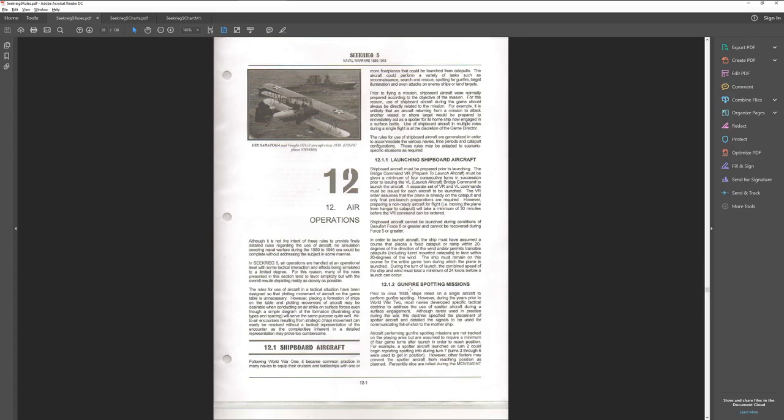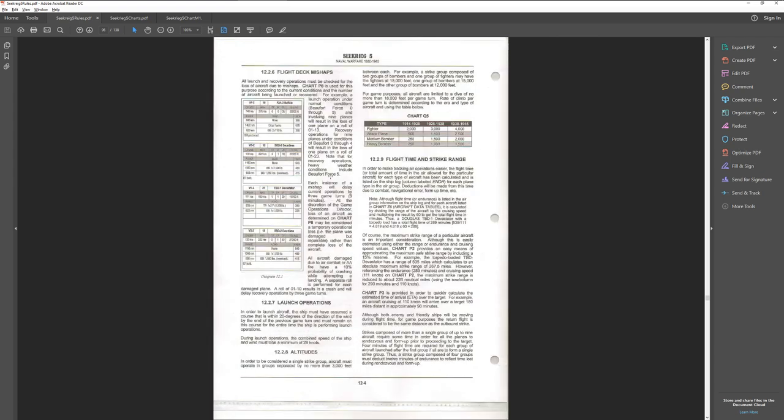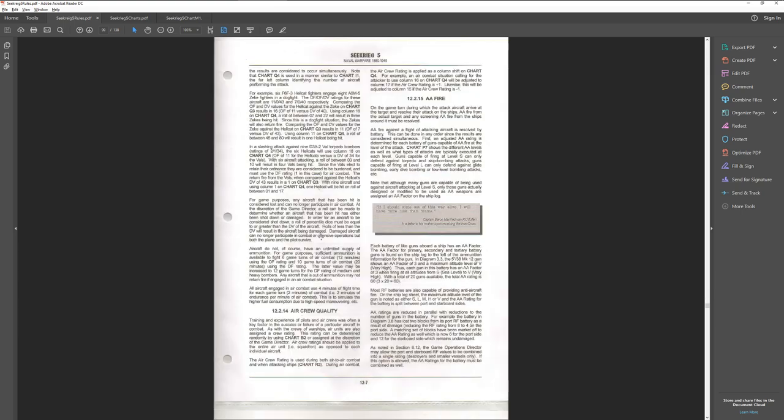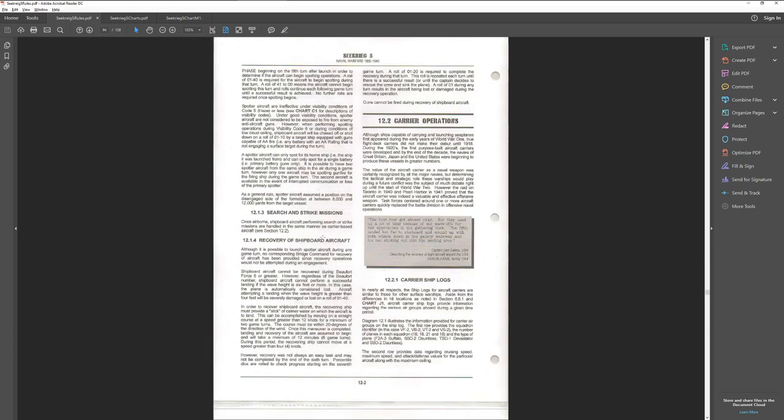So how do we do air operations? It's actually straightforward. Basically it describes your launching operations — it's going to tell you how to calculate how many ships get messed up on the flight deck if you have an aircraft carrier, how many aircraft don't make it because the engines are not working well. It will walk you through the entire process. It's actually a lot easier than it looks.